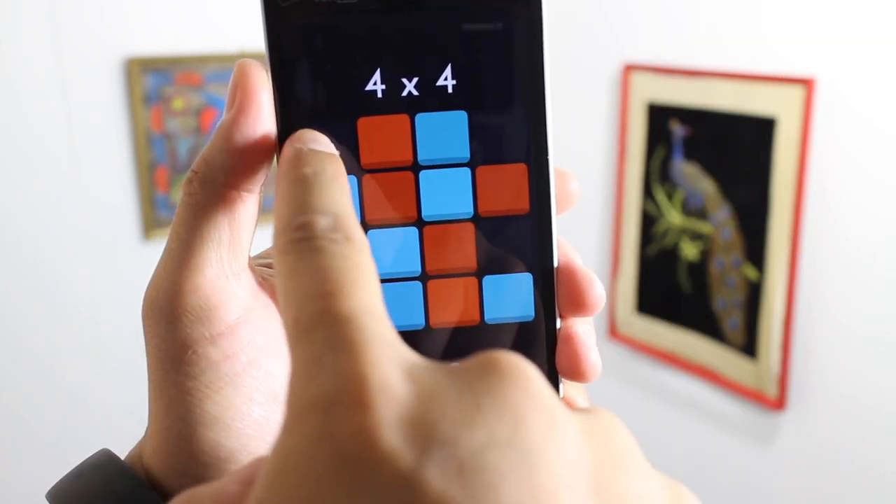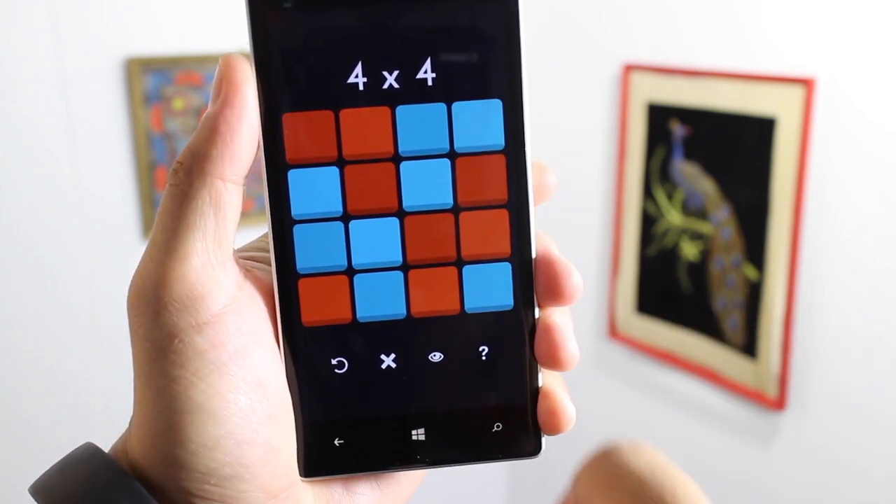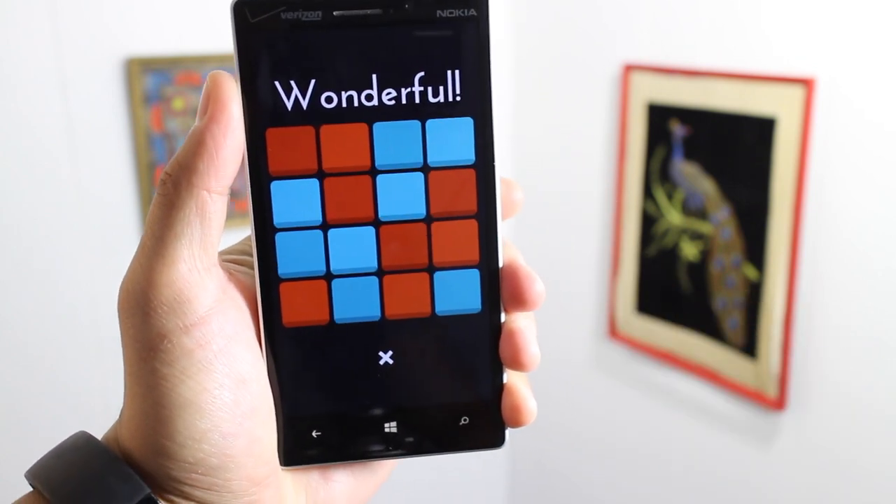Then we just finish it off by putting a red one there, put a blue one here, red, blue, and there you go. The puzzle is solved.